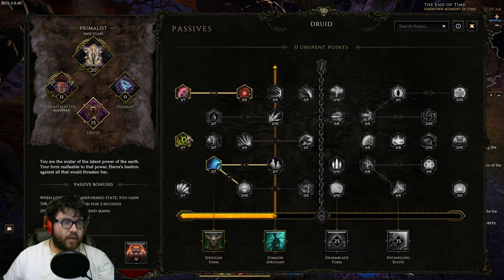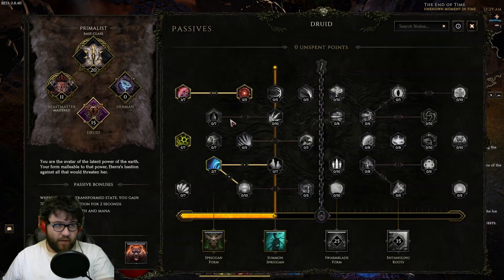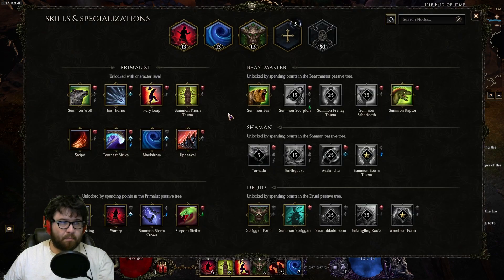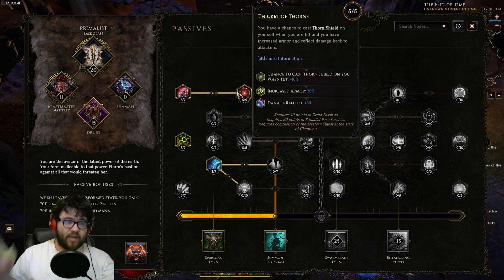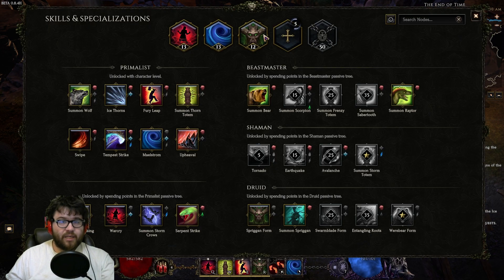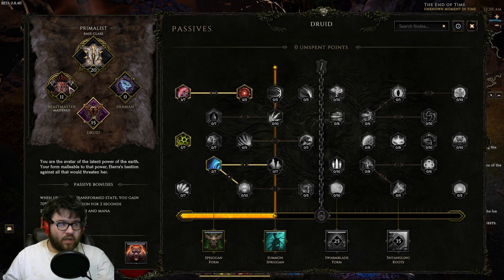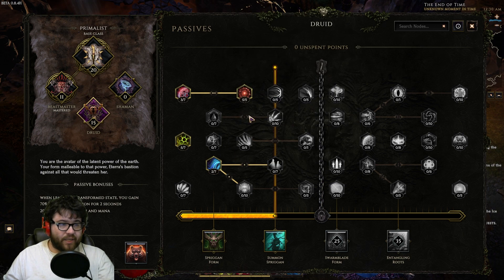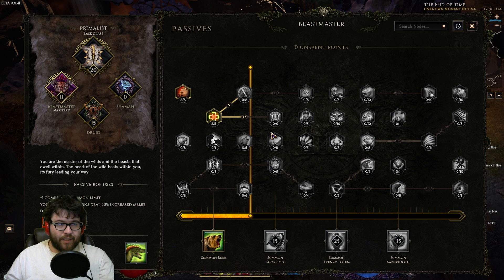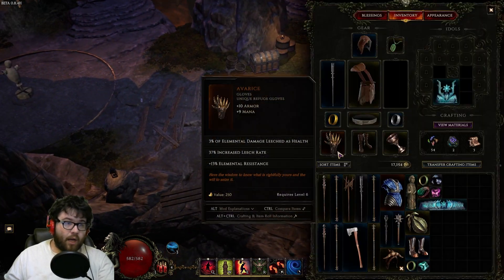Then we move into Druid: five points into Spirit Warden, which causes us to gain health equal to any mana we spend — a great sustain node since spamming War Cry and Maelstrom returns a bunch of life. Three points into Chitnis Plating, then five points into Thicket of Thorns for the armor bonus when using Spriggan Form. If you're not using Spriggan Form and are going Werebear instead, you can move into Aspect of the Boar. Two points travel to Blessed Spring to reach Thicket of Thorns.